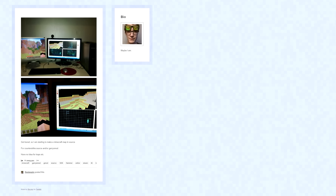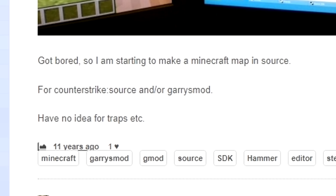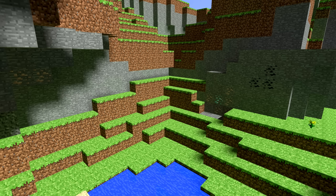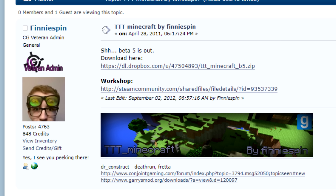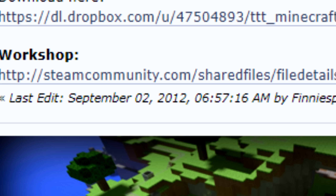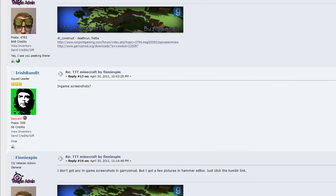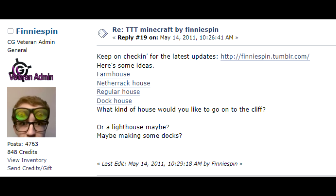On April the 27th, 2011, FinnySpin posted this to his Tumblr blog: 'Got bored, so I'm starting to make a Minecraft map in source.' It included these images showing a very basic start on this corner of the map. The next day, along with another Tumblr post showing further progress, a thread on the Conjoint Gaming forums was made about the map. It's unknown what was originally here since he edited the first post to announce the release of B5, but the post got attention and suggestions from the community from day one. He would continue to post progress updates on Tumblr whilst asking for feedback on the forums.